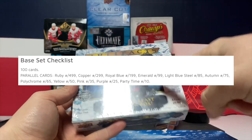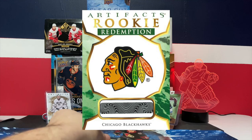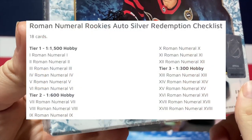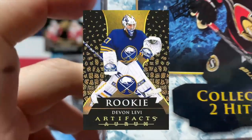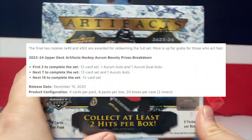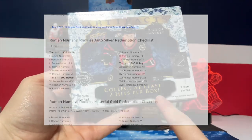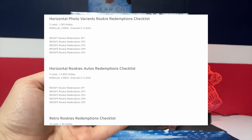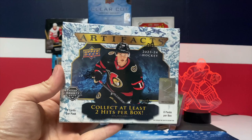There's also yellow, pink, purple, and black parallels. There are 50 rookie redemptions with tier 1, tier 2, and tier 3 Roman numerals. There's also an arm bounty — I don't know why they put that in this set anymore, I find it pretty stupid to be honest. Looking at the last price sold, Bedard cards are absolutely crazy — there are five thousand dollar cards.